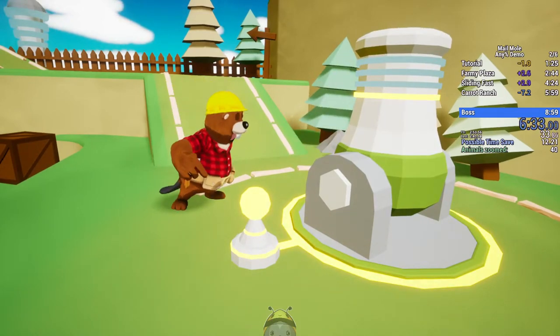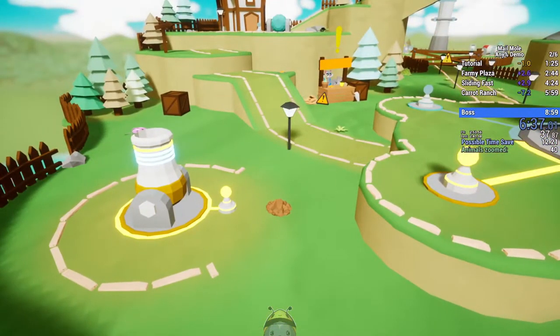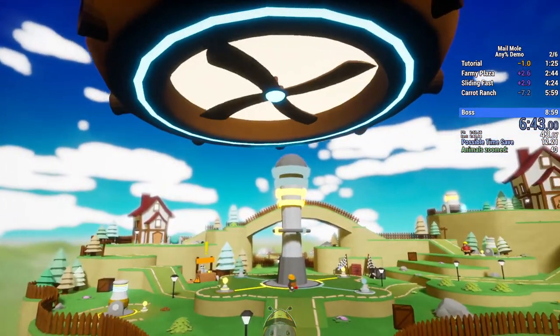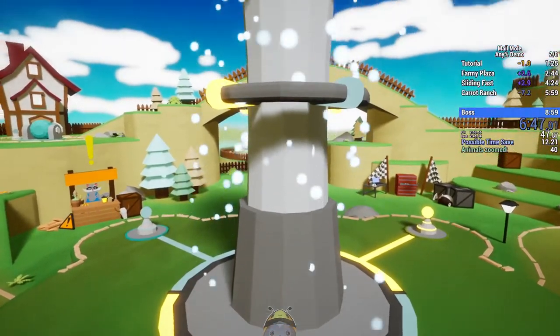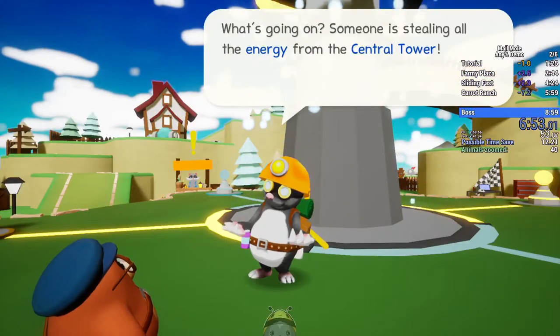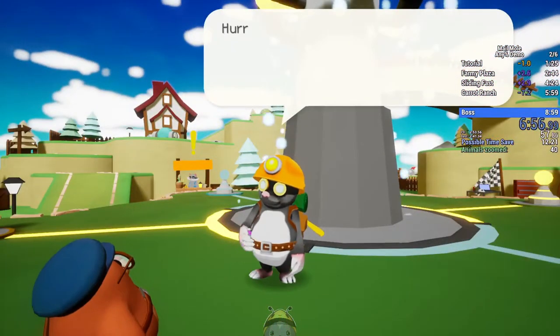The bonus worlds unlock here but we can't access them yet because we have to fight the boss. In Any% we don't need to access them. Basically the goal of Any% is to access the 'thanks for playing demo' pop-up — that's as close as we get to an ending in the demo. It pops up once when you do what I would call the Any% run, and a second time when you collect all the power cells.